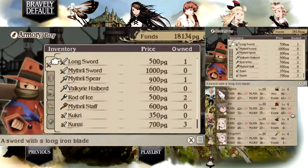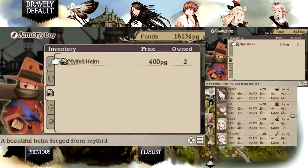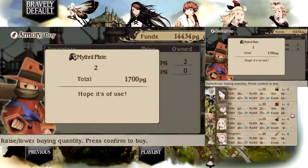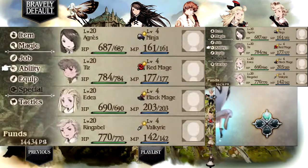I believe I've already got all the best weapons. I purposely don't have the strongest attack on Tiz. Got the best shield for him, don't need a shield for the other characters, the best helmet for everybody. Mithril plate — we'll get two of these and two of these. And that's all I need, let's go ahead and equip that on everybody.